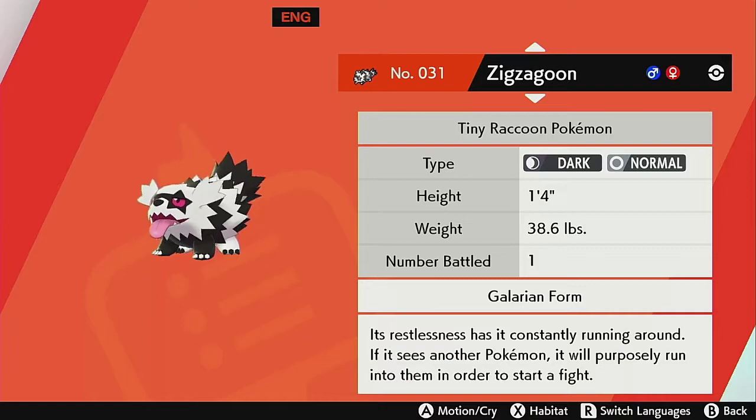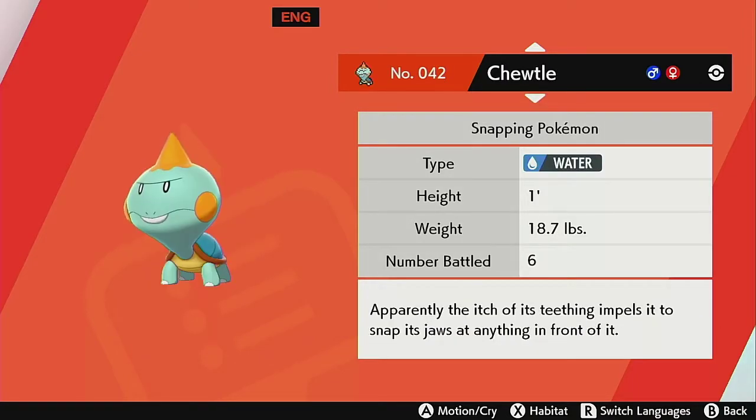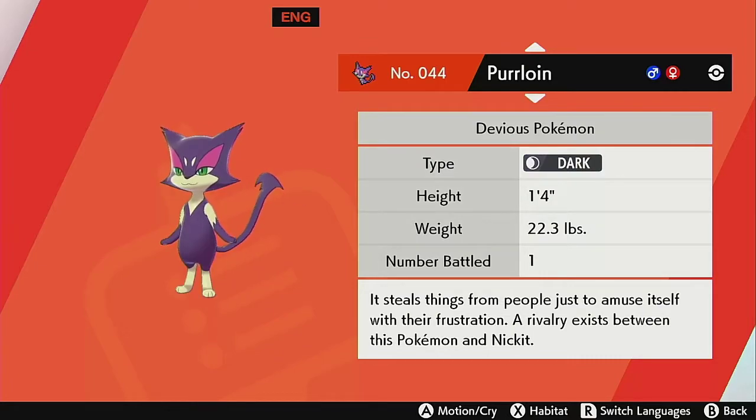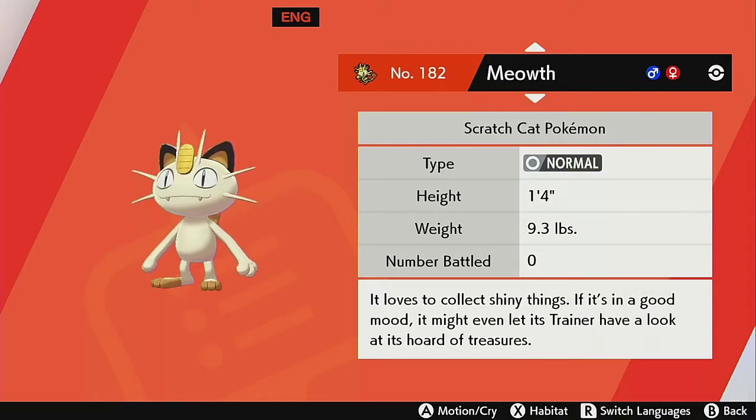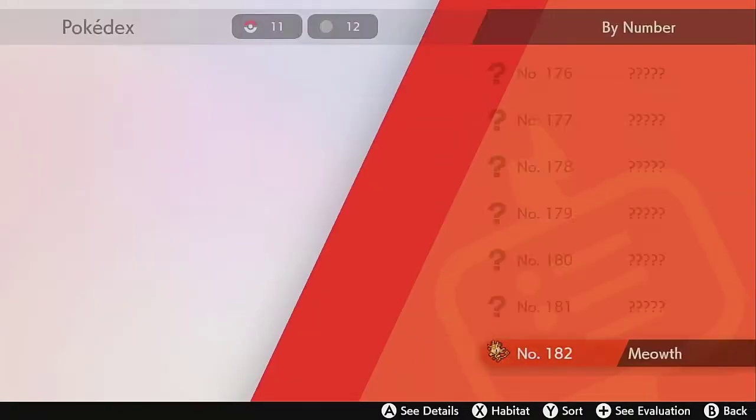I found a Galarian Zigzagoon. 'Its restlessness has it constantly running around. If it sees another Pokemon, it will purposely run into them in order to start a fight.' Wow, what a dick of a Pokemon. Then again, it's a Honey Badger, so understandable. 'It steals things from Pokemon just to amuse itself with their frustration. A rivalry exists between this Pokemon and the Nickit.' This Pokemon is very popular as a herding dog in the Galar region — as it runs, it generates electricity from the base of its tail. And that's all of them I caught recently.